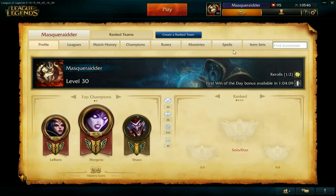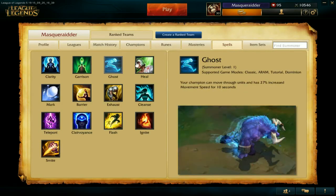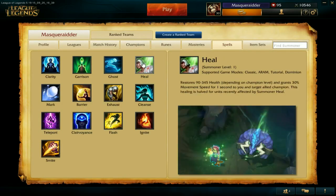To figure out which spells you want to use, click Profile then Spells. Here is the list of all the spells you can choose. Each spell has a level requirement you need to meet to unlock it. You can read the description to figure out what each spell does. When you first start out, you will most likely be using Ghost and Heal, which are bound to your D and F keys by default. Use them in-game to help you attack or escape an enemy champion.